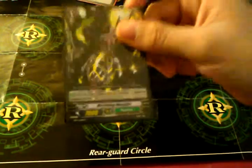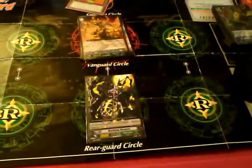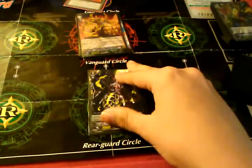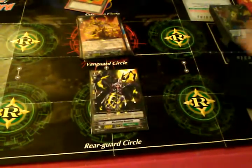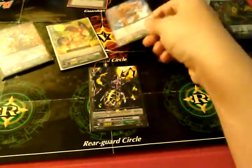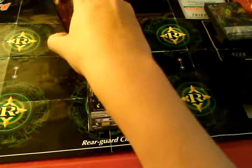We got Machining Mosquito — or Machining, whatever you want to call it. Now when you call this, or ride it, or when this unit is placed on Vanguard or Rearguard, you Soul Charge 1. It's good just in case you don't have the chain ride but you do have the Grade 2 in your hand. You check the top — pretend this is Grade 1 — Soul Charge, got the Grade 1 in Soul. It doesn't matter if they're right underneath or not. Got Grade 1 in Soul.